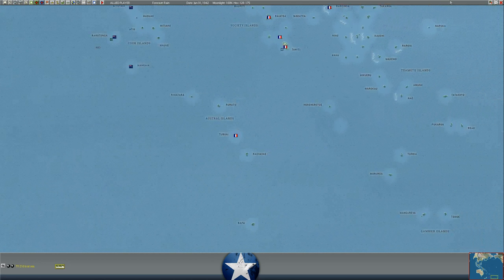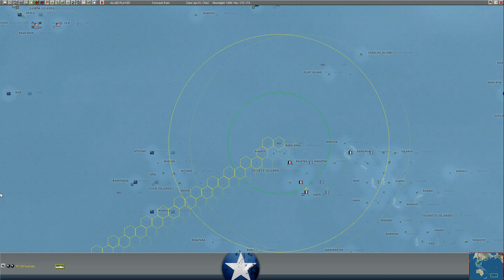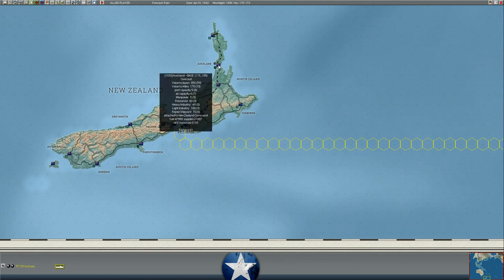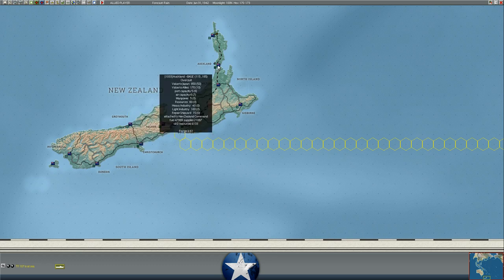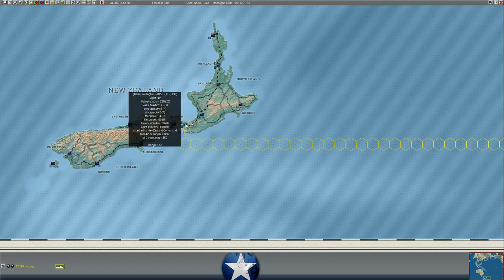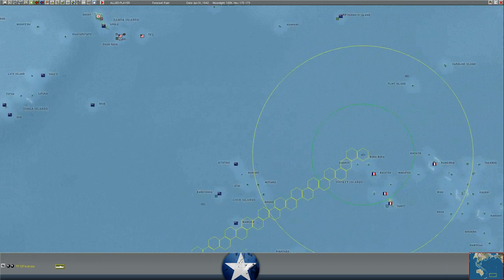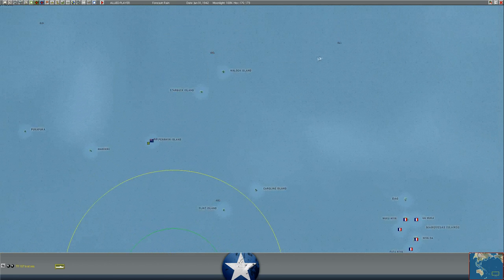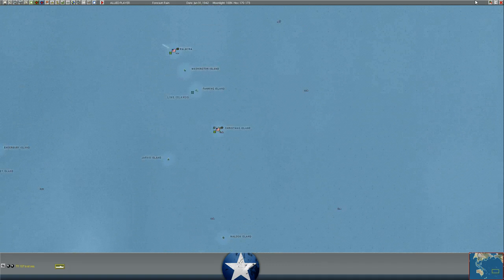Our carriers are just north of Bora Bora — the Lexington, Saratoga, Yorktown, and Enterprise are all on the way. I've diverted them away from Auckland because the Japanese have had fair submarine activity there and I don't want them to spot my carriers. Instead I'm moving them south to Wellington, which is also a level five port connected to Auckland via railway, so they'll be able to pull fuel to replenish the carrier battle group there. Fleet oilers are also diverted to Wellington, with some 20,000 fuel on two fleet oilers with destroyers on their way.